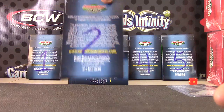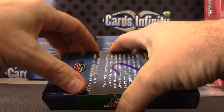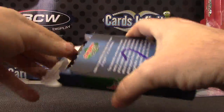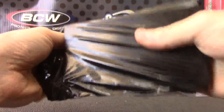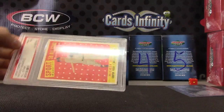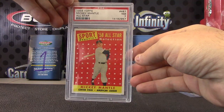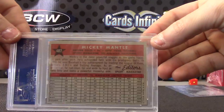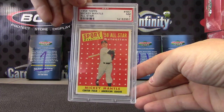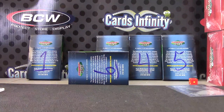First up is Stephen — he gets pack number two. He was at the top on the randomizer. It's a PSA card. That could be good. And it is 1958 Mickey Mantle, Near Mint 7, All-Star. You never know the value on these old 50s cards — it's all based on the grade. Near Mint 7 — that could be a big card. With vintage cards, it's all based on the grade.